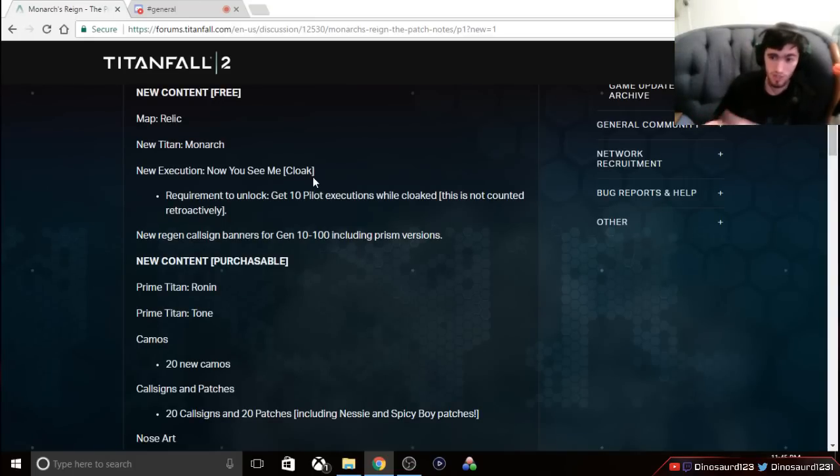Last Titan Standing, Attrition, Skirmish — all of these modes are going to be played quite differently in terms of Titan play with Monarch on the field. Monarch is going to be the Titan to kill before it gets to do too much. The sooner Monarch is taken out of play, the better for the enemy team, because Monarch is going to be very underpowered when first dropped on the map. But after getting one or two cores, watch out — whether with an aggressive build or a supportive role, Monarch is going to be a real threat.